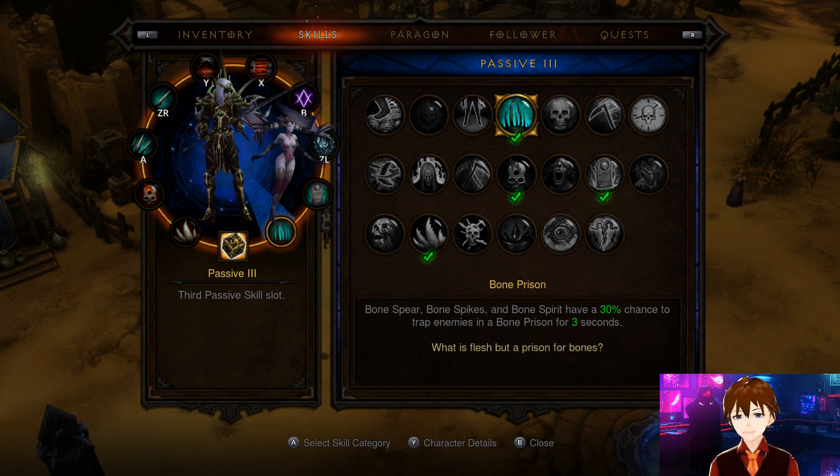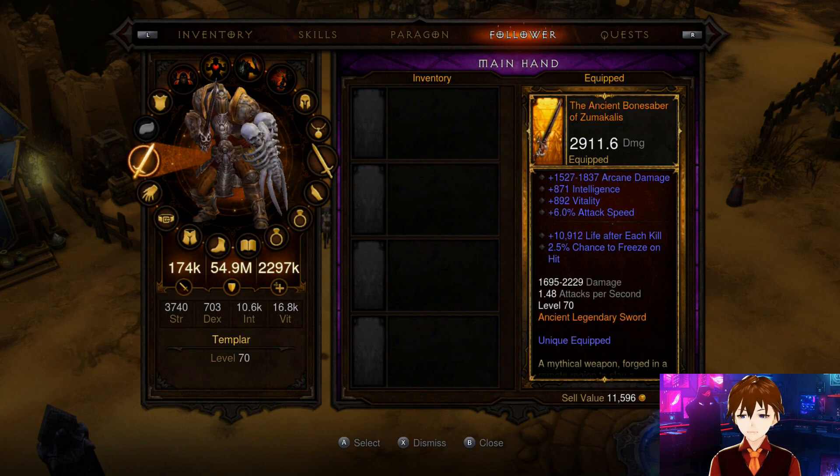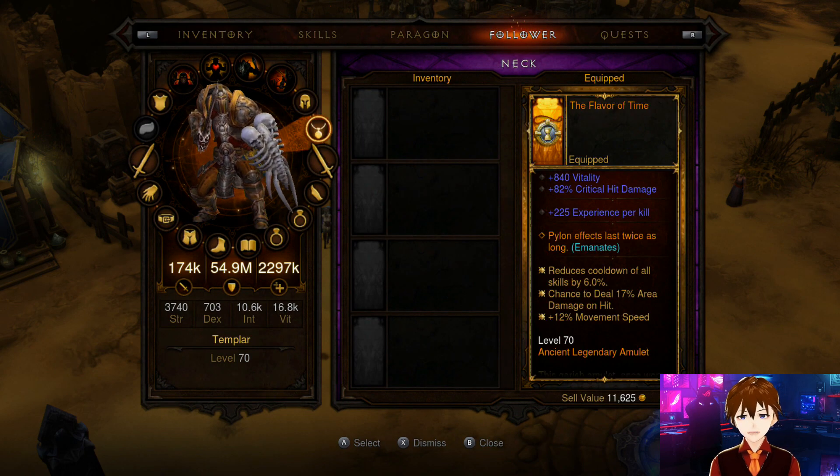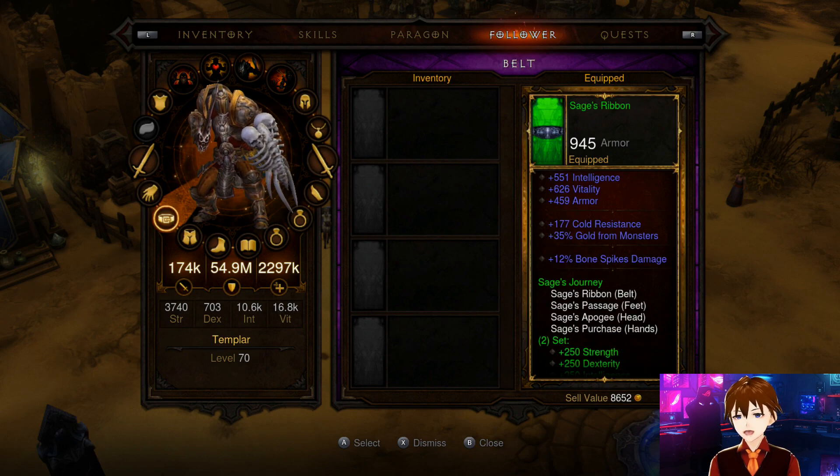For passives: Spreading Malediction, Serration, Final Service, and Bone Prison. In Kanai's Cube I recommend the Scythe of the Cycle for the weapon, Bone Armor slot with Grim Scythe, Marrow Guards, and obviously you need a Captain Crimson ring so you can get all the set piece bonuses.